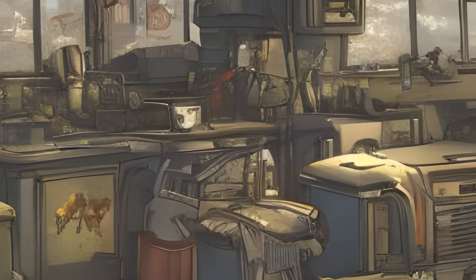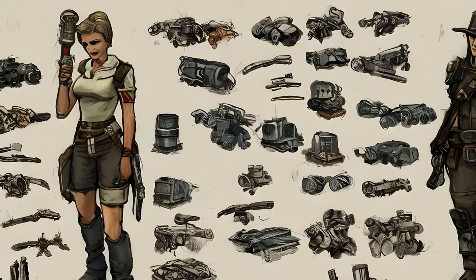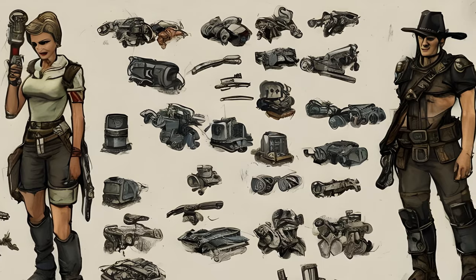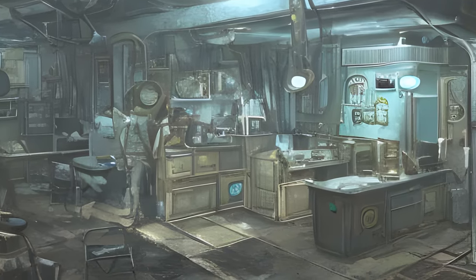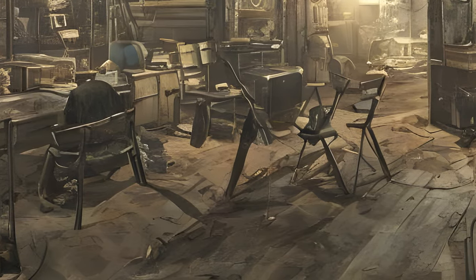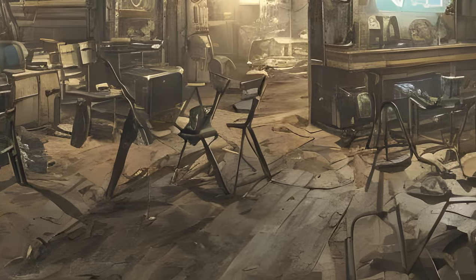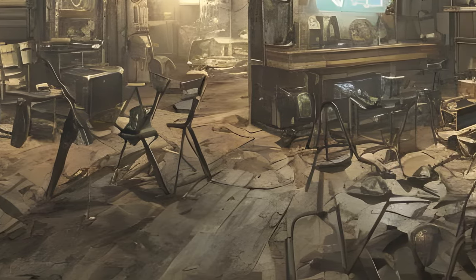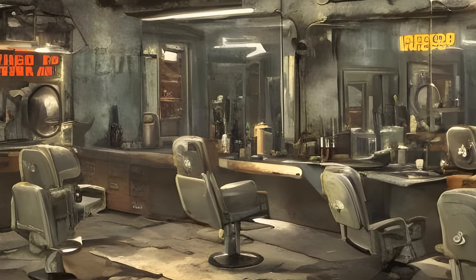Vault-Tec Workshop is the fifth add-on for Fallout 4 and the third workshop add-on. It was released on July 26, 2016. Build a brighter future underground with the all-new Vault-Tec Workshop. Create a massive vault and attract new dwellers using pre-war industrial kits complete with retro-nostalgic furniture, lighting, and art. Even change and customize the look of your inhabitants with new barbershops and cosmetic surgery stations.